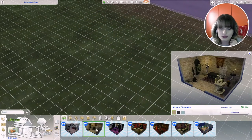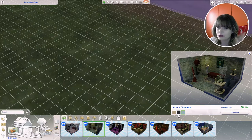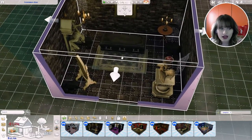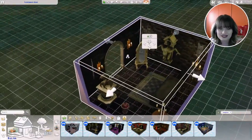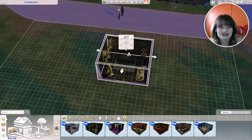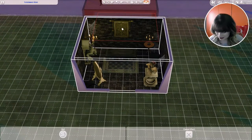For the second pre-made room we got Ethan's Chambers. This looks like something that should be in the basement where your vampire sleeps. We have it in a beige color, then in pure black, and again in something grayish. I love the pure black one, so I'm going to place it down. We have a coffin, a gargoyle statue, and a mirror. This looks so amazing — I cannot wait to start playing with this!